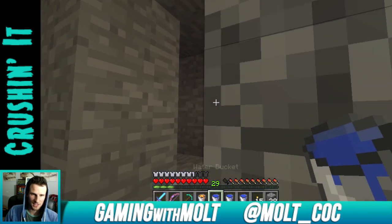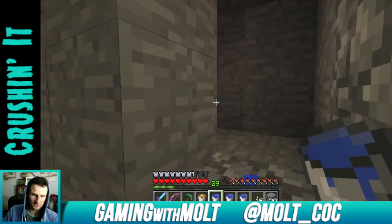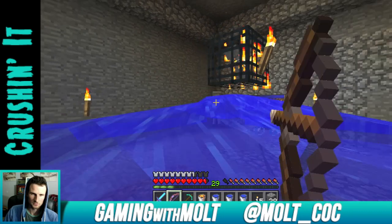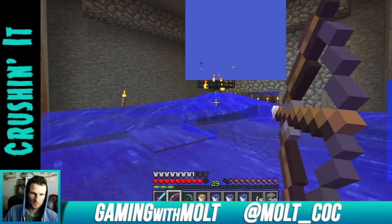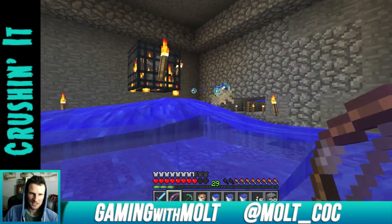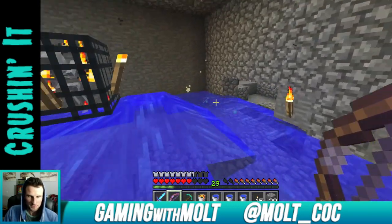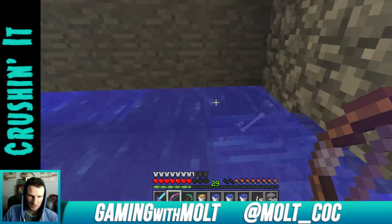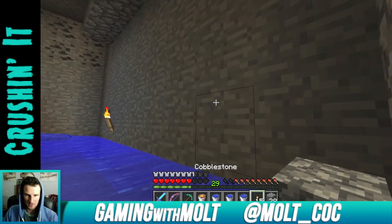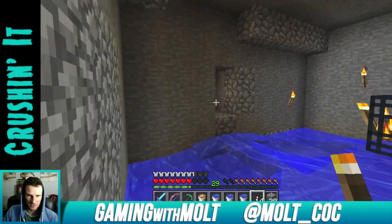Let's see if we can keep getting rid of these water buckets. He shoots through water! Oh, he's got an enchanted bow — how did I not kill him? Maybe I can enchant a bow with my findings. I need to light this up a little bit more — he spawned right over here. This corner looks like it might be a little dark as well.